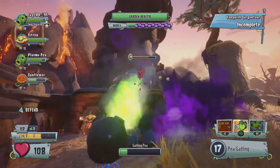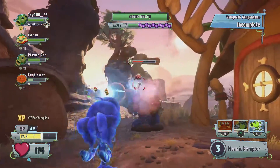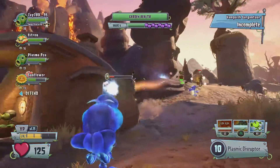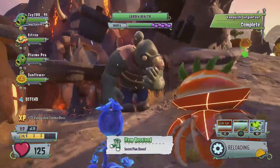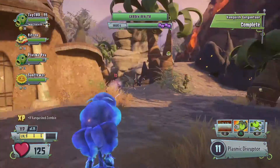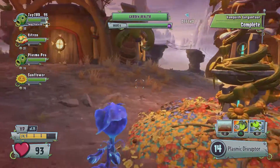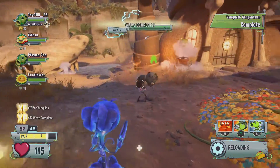Alright, am I not freaking running? Into his head and fire as fast as you can. He's nearly dead, he's nearly dead! He is going after them, isn't he? There we go. Secret plan shoes recovered! That boss fight is a little bit harder. I really don't know what to do right now. Wave complete.